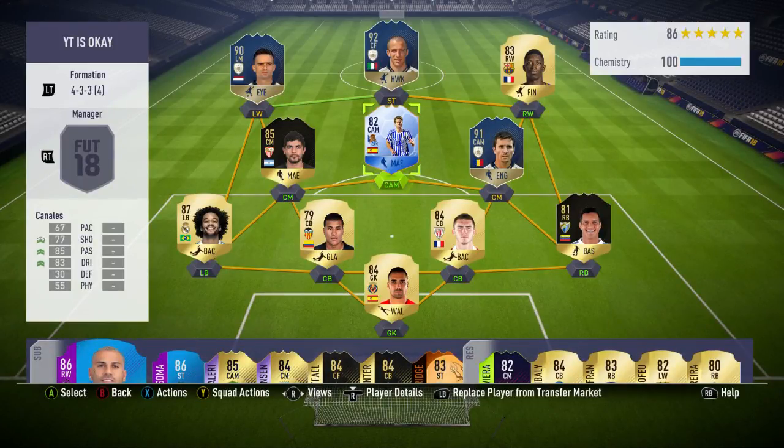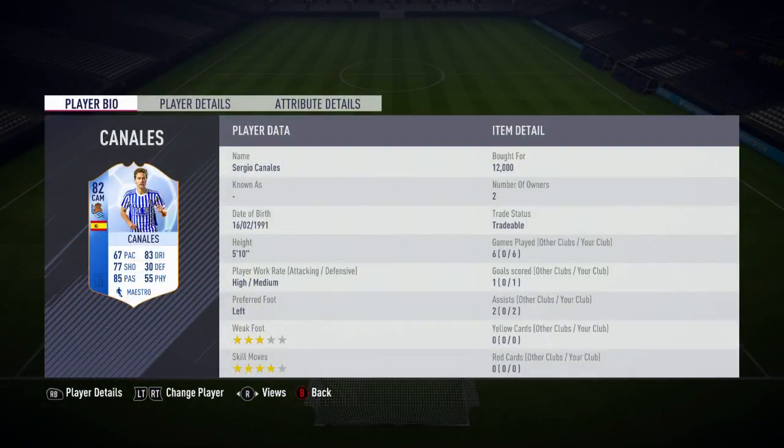Hi guys, HuckFuck here and welcome back to another FIFA 18 player review. Today I'm reviewing the 82-rated Real Sociedad CAM, Sergio Canales. He cost me 12,000 coins and in the 6 games I played with him he scored 1 goal and got 2 assists. He has a 3-star weak foot and 4-star skill moves.